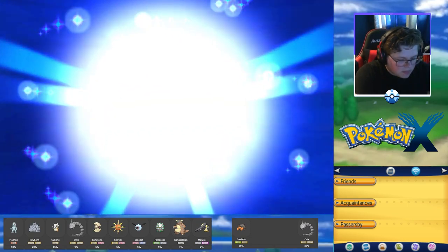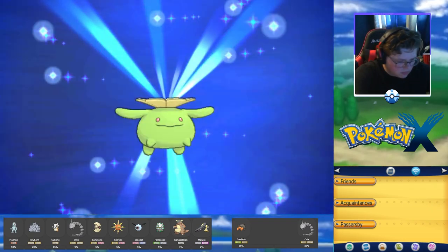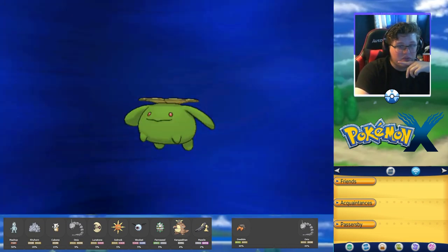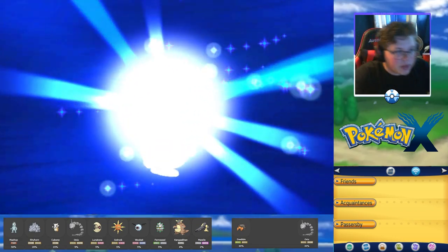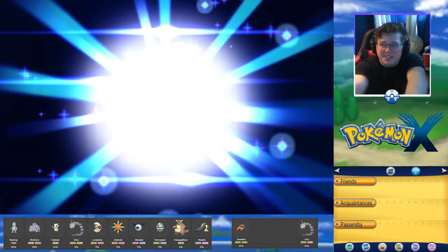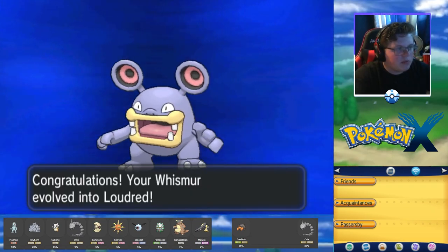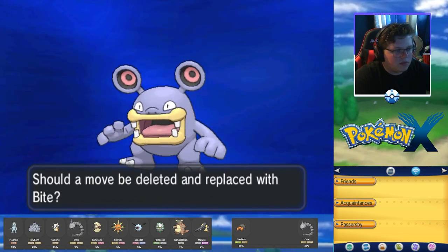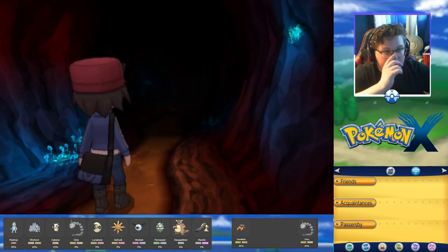Whismur is going to evolve — yep! Whismur evolved into Loudred! Now we can evolve it further with a Leaf Stone and I think I actually have one, though I'm not sure I want to use it for that. I'll probably put Loudred back for a while since it needs to reach level 40-something to evolve into Exploud. I'll do that later in the game.